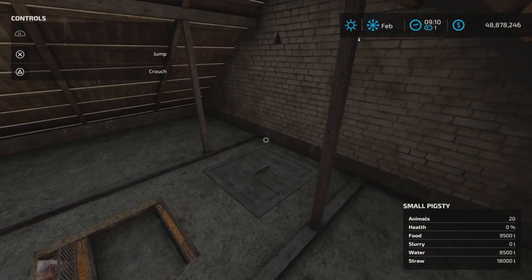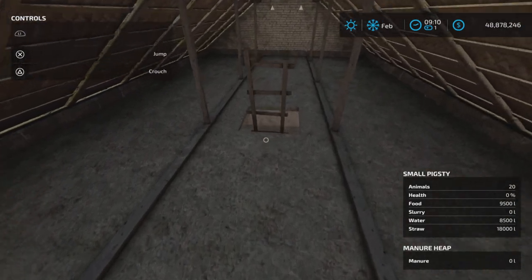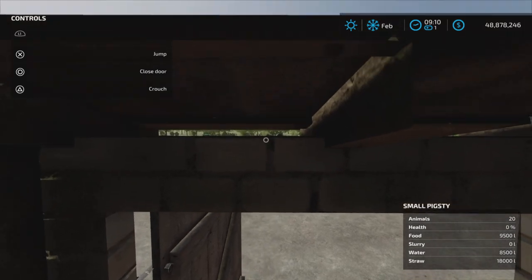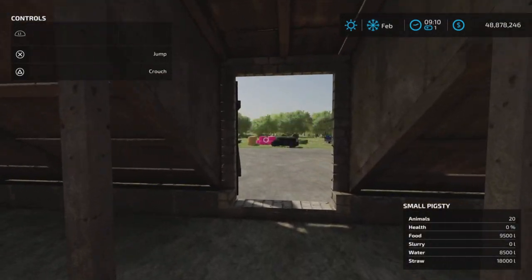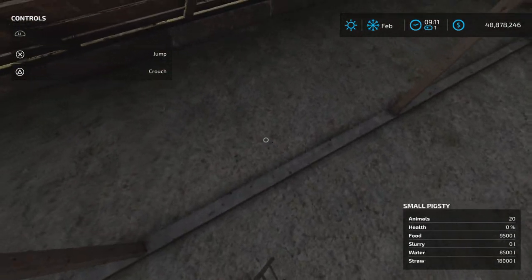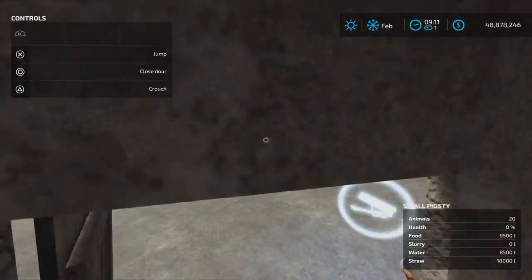Watch out that you don't fall in — those trapdoors open up. I got stuck for a moment there. Supposedly you could store bales up here. There is a door that opens to the outside, but I can't even get through it, so that's not very handy. Not very user-friendly up here — let's just go back down.